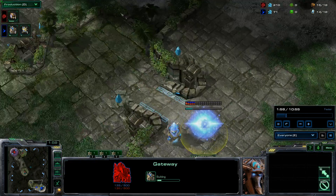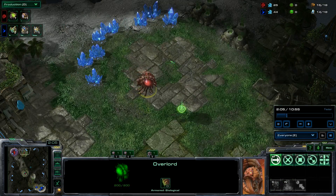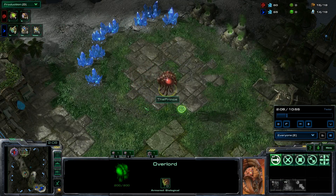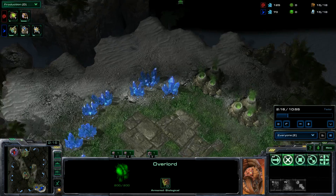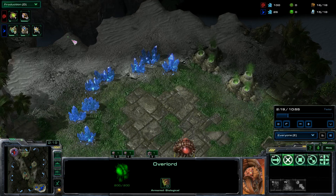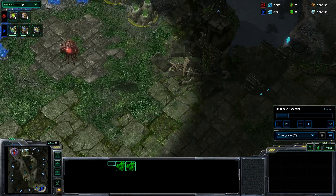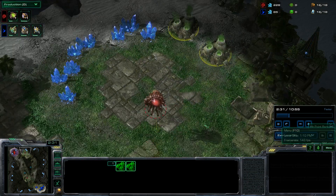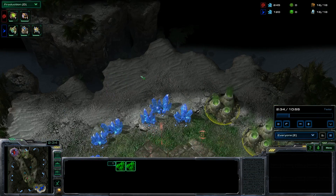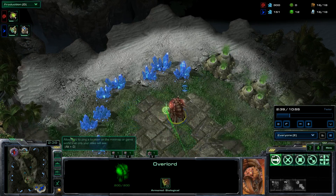He's going to go for a Gateway Expand, actually. So I have this Overlord here — the second Overlord that you get. If you're playing against Terran or Protoss, you send your second Overlord where you're going to take your expansion. Why? Because there could be a Bunker, or there could be Pylons or Photon Cannons. That is why you send your Overlord there to scout.